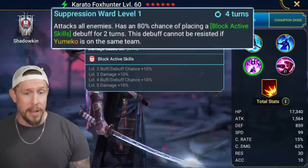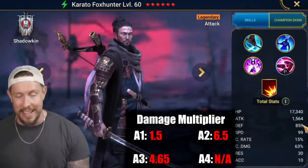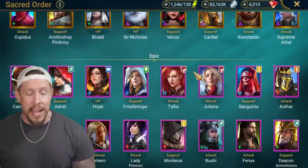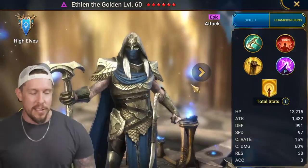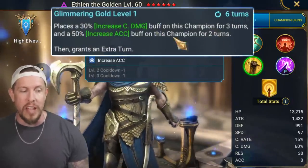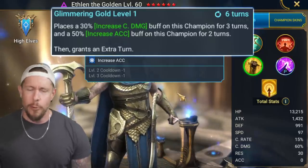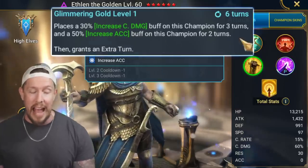Karato's multiplier is 4.65 — godlike damage rating — and he has about 100 more base attack, but we're talking about an epic versus a legendary champion. There's also more to Aethlyn's kit. His A3 places Increased Damage on this champion for three turns and Increased Accuracy for two turns, then grants an extra turn. So we get the extra crit damage to boost the A2 damage, and the increased accuracy so we can land Block Active Skills without stacking accuracy everywhere.